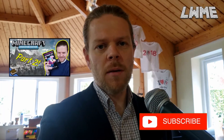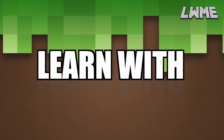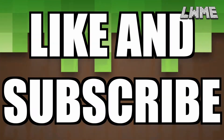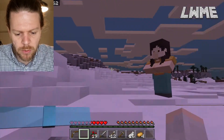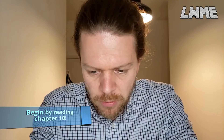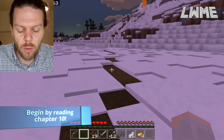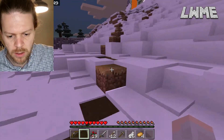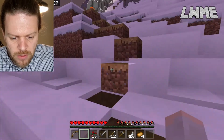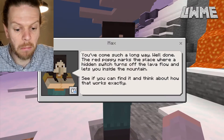Welcome back to Learn with Minecraft Education. This is part two of our series on the mountain. We're back in the game, just coming out of our underground lair from lesson two. Part one is behind us, and we've been asked to walk down the grass path and up the side of the mountain to chat with another non-player character. Let's hippity-hop up here — there's a lava fall.